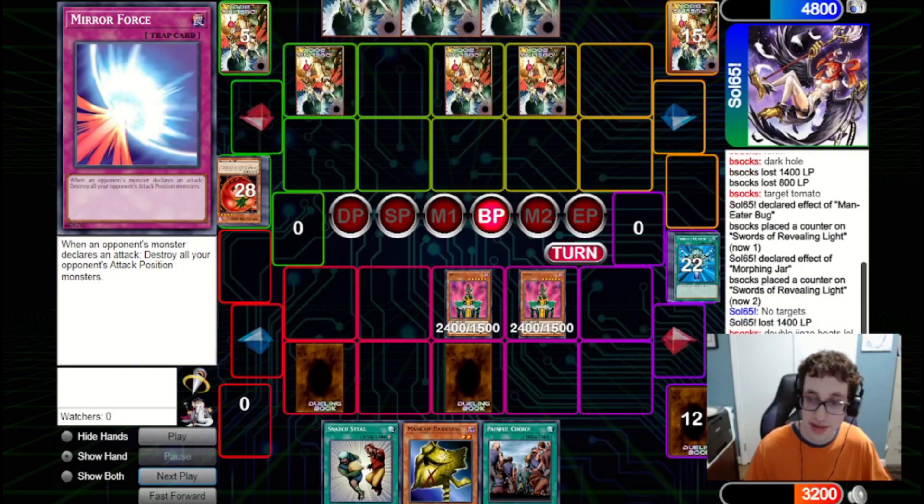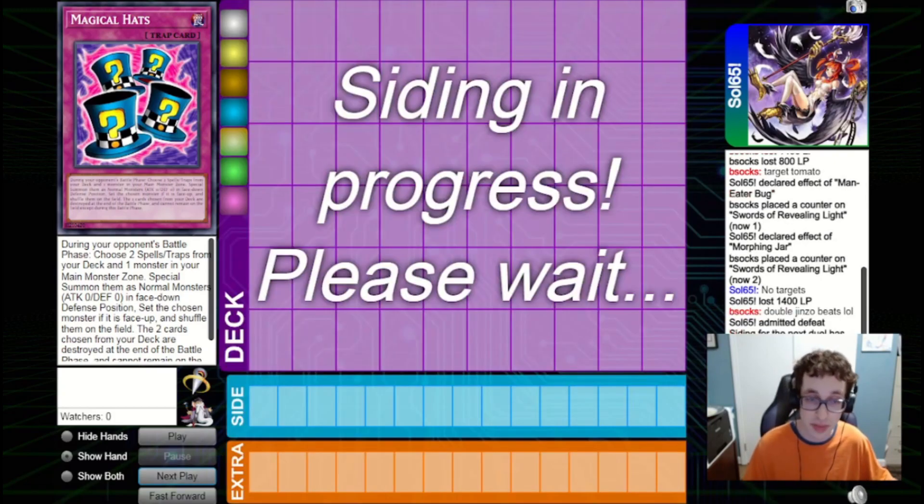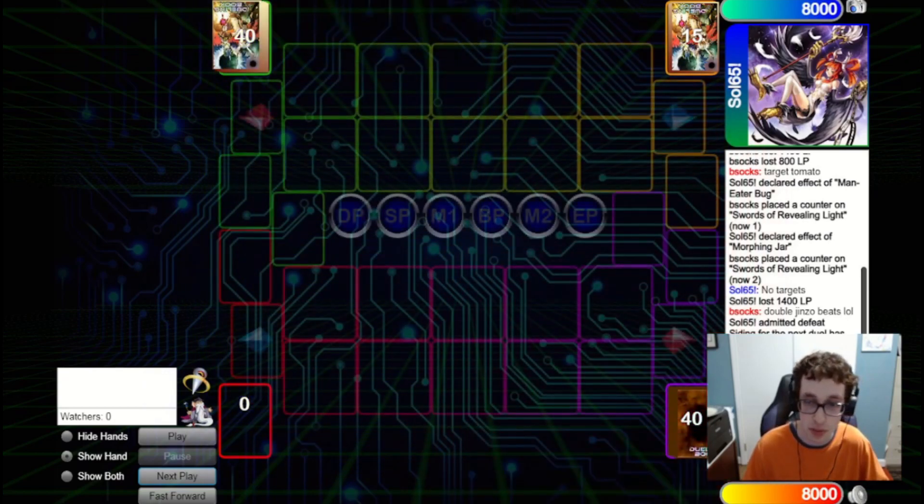Very intense game one, and it didn't seem like it was going to go in Hats Control's favor. Our Hats play early on was interrupted and we never got an opportunity to really use it again, but I think this kind of shows how good the Flip Monsters can all be even if you don't get to hatch them, and how the deck can just win out of nowhere using the generic Good Stuff cards that a lot of these decks play. For game two, we don't really side anything in — it looks like they're just on a typical Good Stuff list, so we're already kind of prepared for that. We are going to go second here.